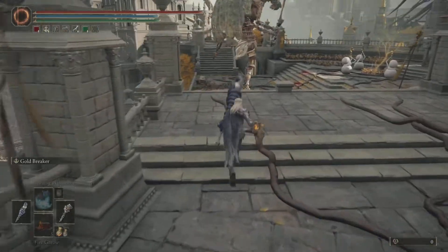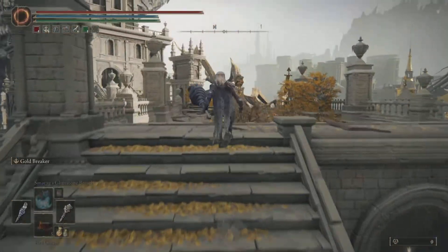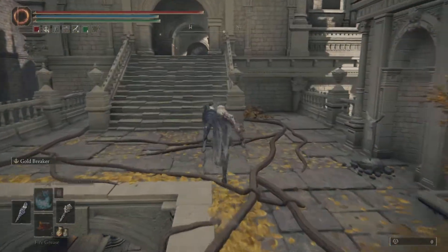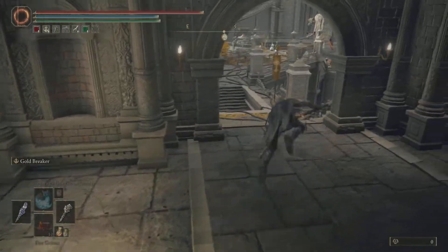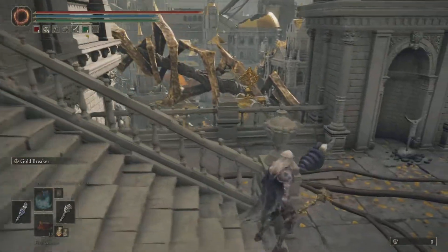You've skipped all of the beginning game. You can get items here, you can get the Bolt of Gransax here — a whole bunch of things before you even start your run. Run up this hill or up those stairs, come directly over here, and you will be at a grace. Touch or rest at the grace and you can officially teleport inside the capital — pretty much anywhere in Leyndell Capital.